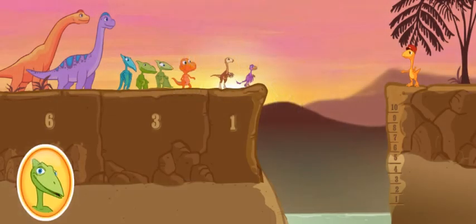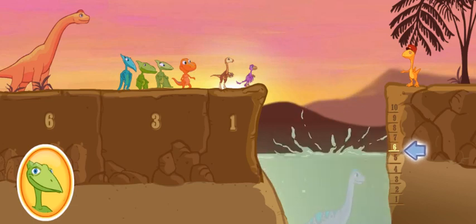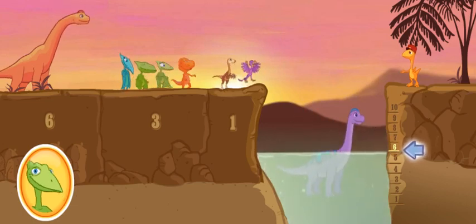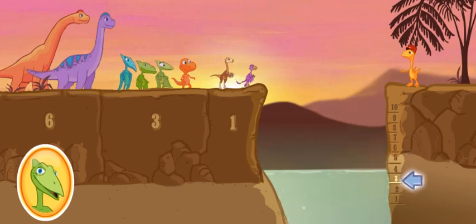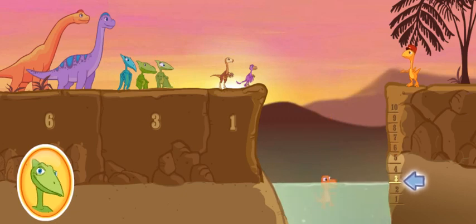Okay, team, we have to win four dives. Here's the target mark. Click on one dinosaur whose size will raise the water to level six. Good job, team! Here's the target mark. Click on one dinosaur whose size will raise the water to level three. Good job, team!